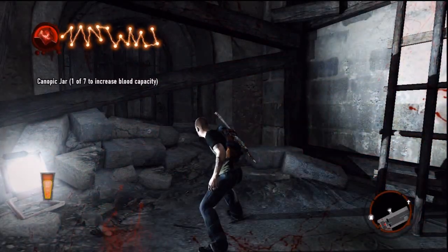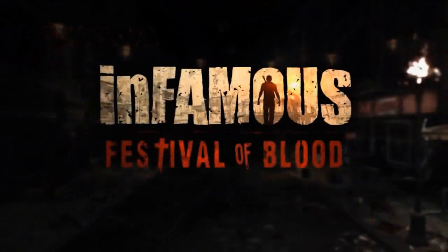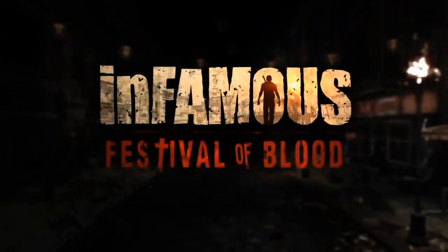This right here is the last one in the catacombs — it's right before you go up the ladder, and you have to go up this ladder to get to the next area. Boom, and that's it. Sweet weapon by the way — that cross thing looks bad as hell. Yeah, you get to stake them. It's pretty cool, pretty gnarly.